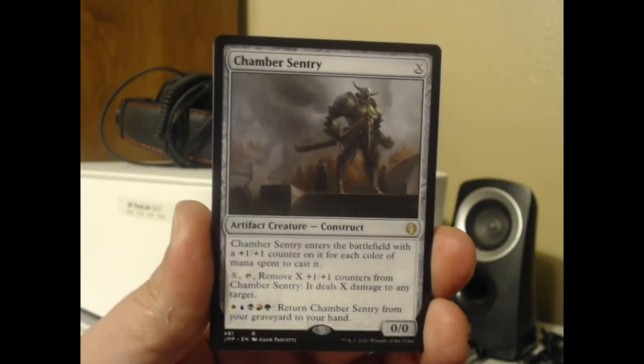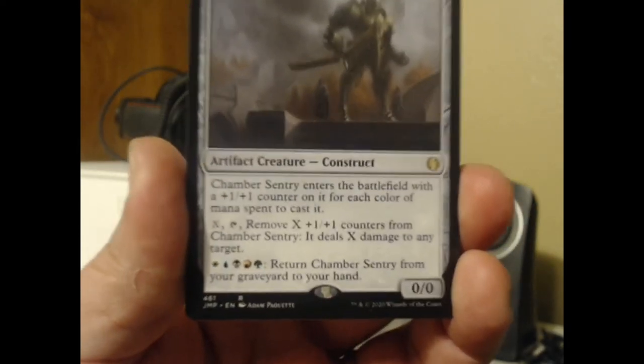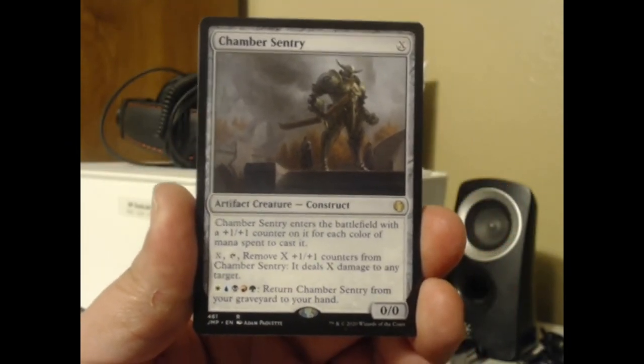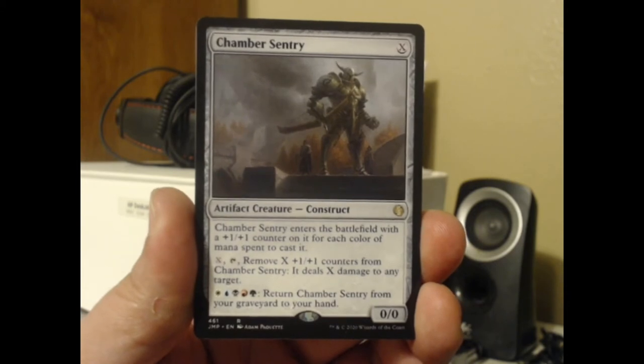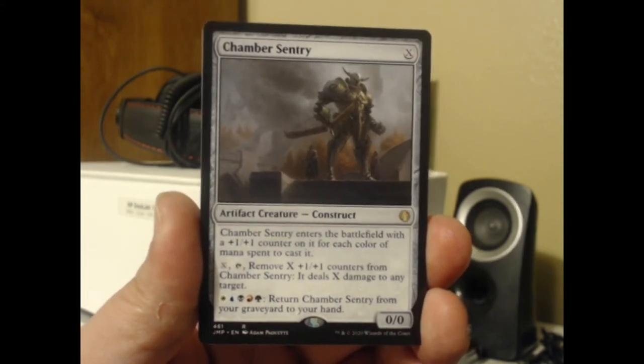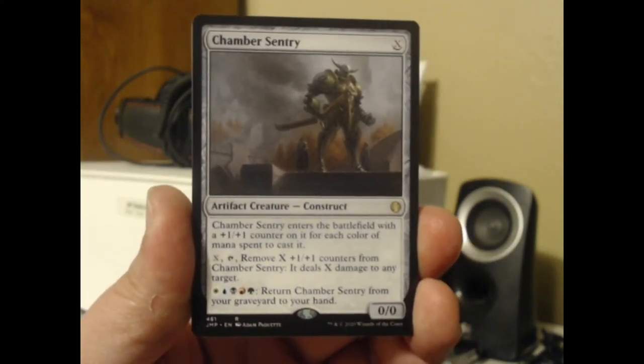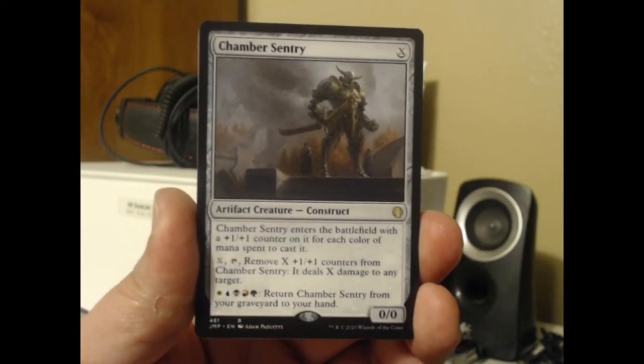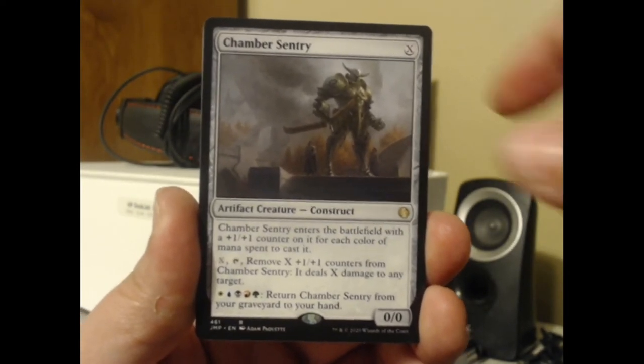And we have another rare here — Chamber Sentry, which has all the colors in its color identity. An artifact creature construct that enters the battlefield with a +1/+1 counter on it for each color of mana spent to cast it. And for X and tap, remove X +1/+1 counters from Chamber Sentry — it deals X damage to any target.